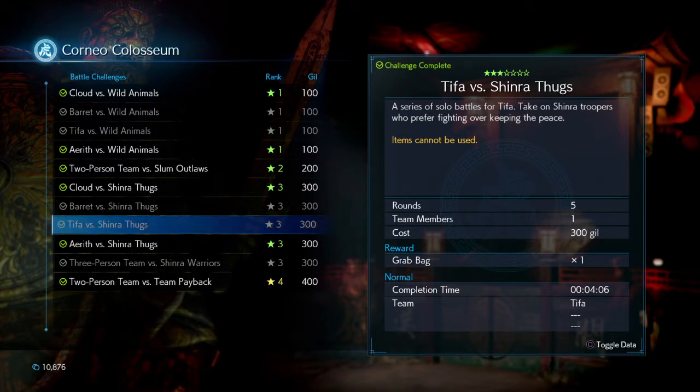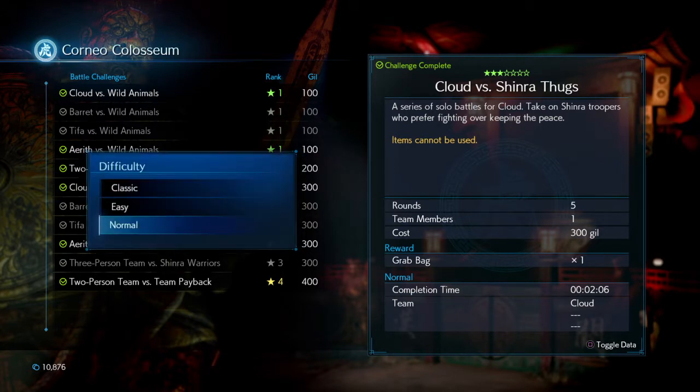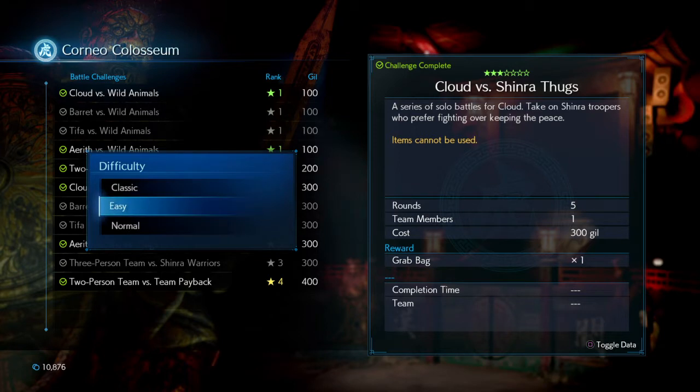So I have to choose the thing that I'm going to be doing and the amount. I'm going to choose one and I will be breaking it down into five. And it will cost 300 Gil, which is fine because I have more Gil than I can shake a stick at right now.